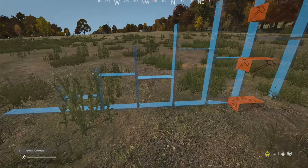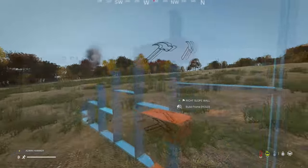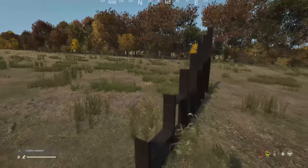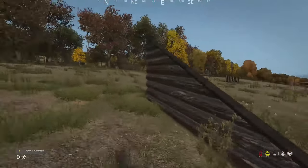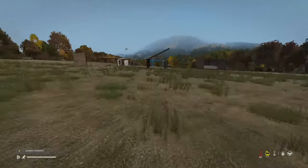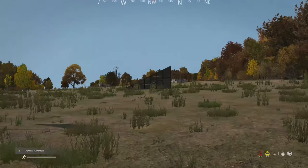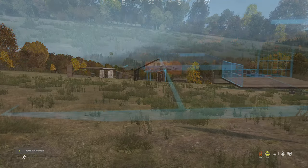Doors also come in a double version with a left side and a right side. Make sure to snap the right side on the inside. Once finished these double doors look great and are very useful for houses — for example, you can place them on the outside of the roof area to make a proper-looking house entrance.